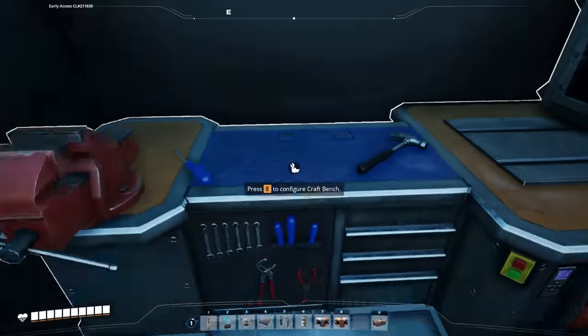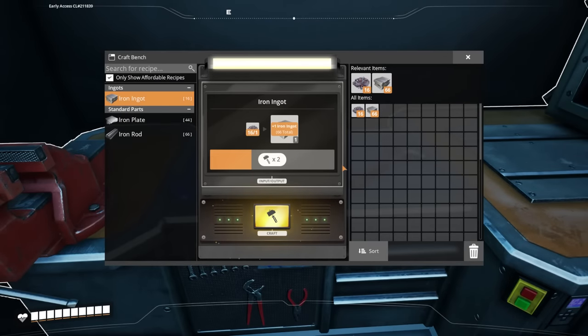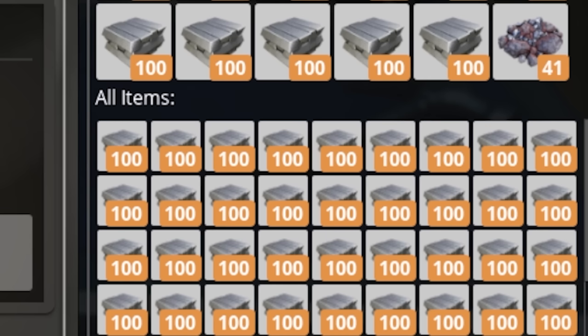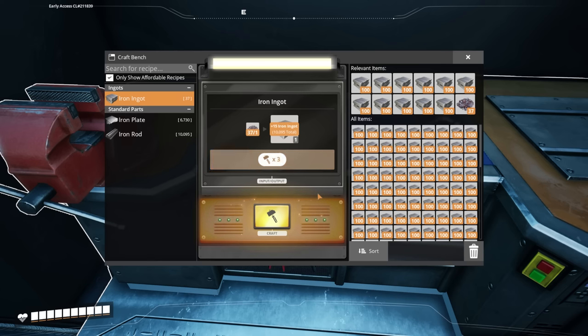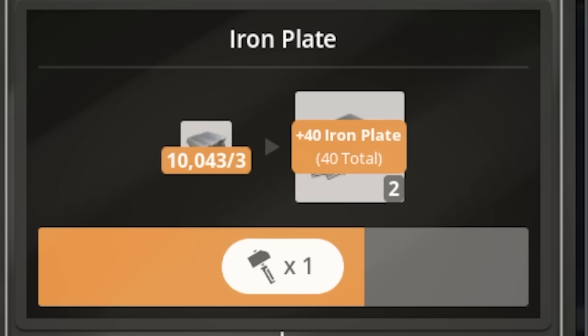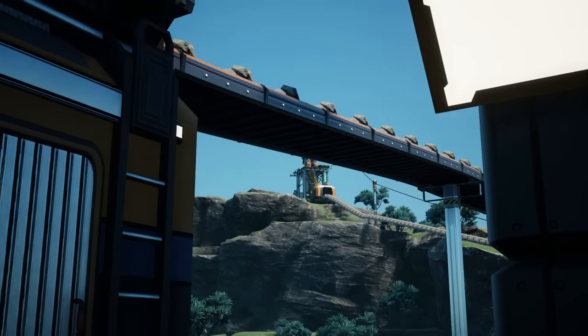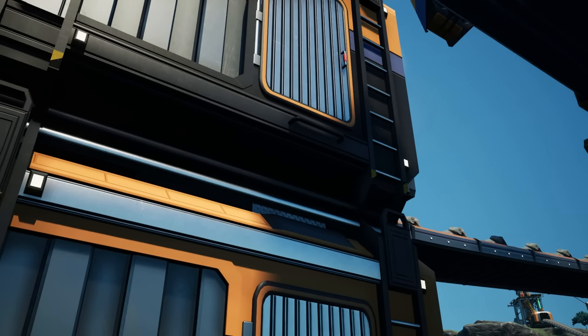So you can just continue to grab it, go back, tap space, and you'll have ingots forever. After you've crafted like 10,000 or so, you're probably able to start crafting items into more complicated parts. And then you do the same kind of process with copper ore, and bring it close to your craft bench as well.